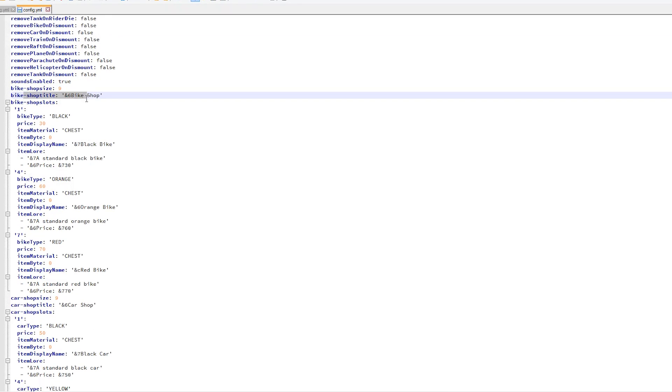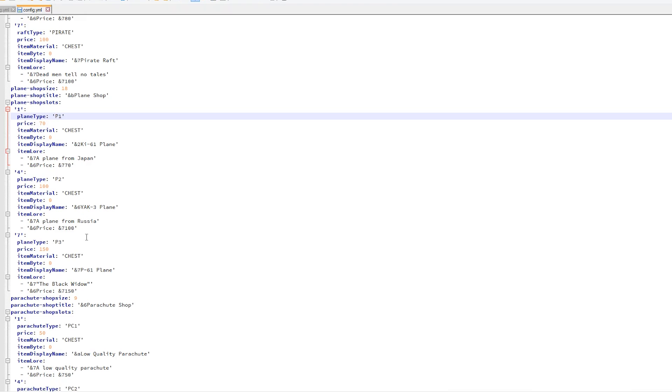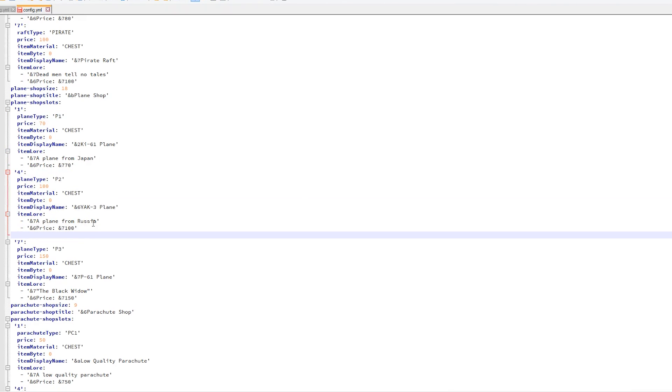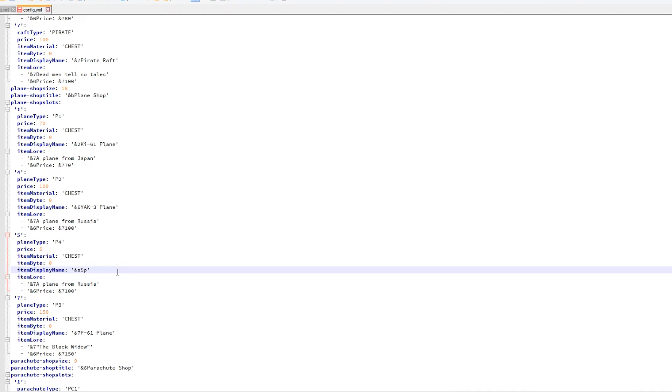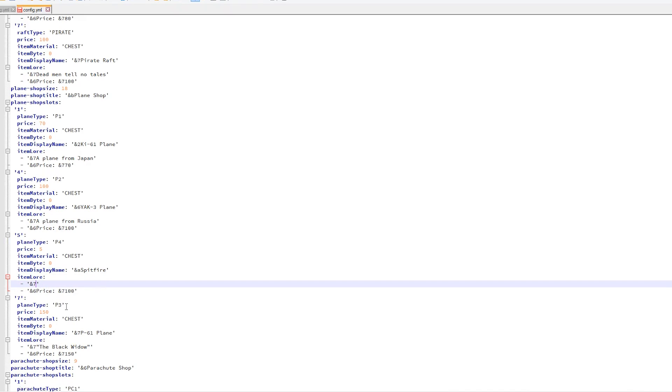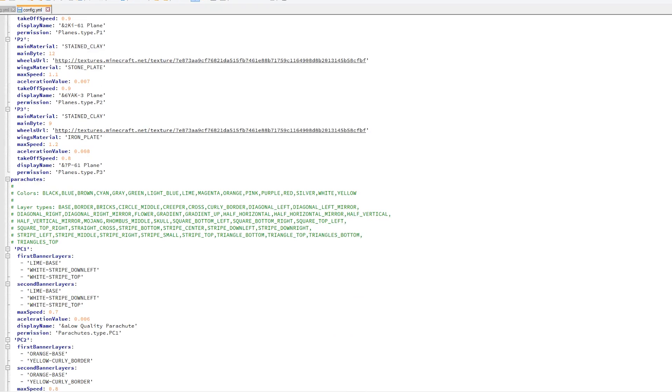As you can see, we have the shop title and then the slot. In the first, fourth, and seventh slots we have the three bikes. We're going to scroll down to the plane shop and change the size to 18 - double the original. We're going to change the title color from gold to aqua blue. Then copy the Yak-3 entry, change the location in the GUI to the fifth slot, change the plane type. The item display name is going to be the Spitfire, and we'll set the price to five in the lore.